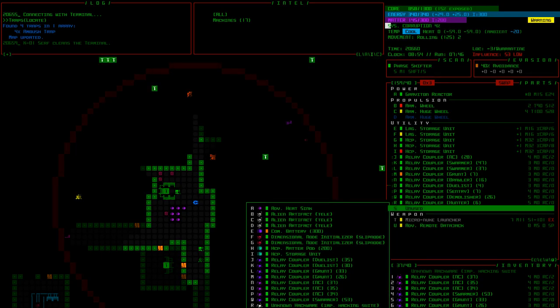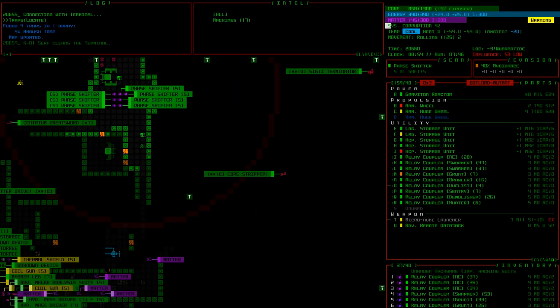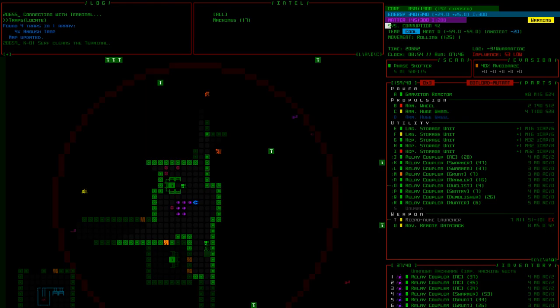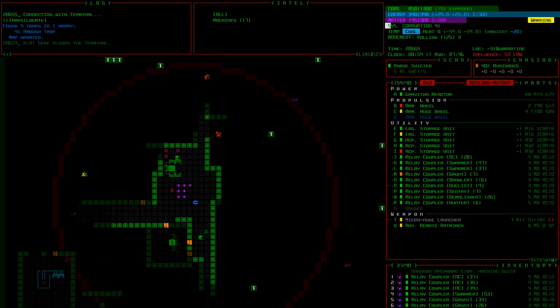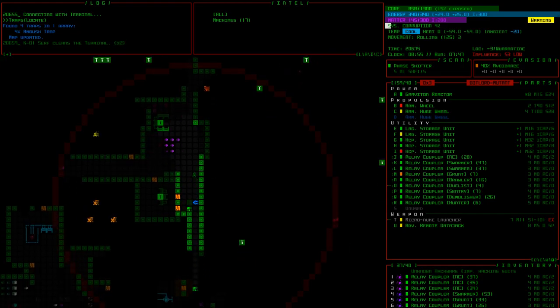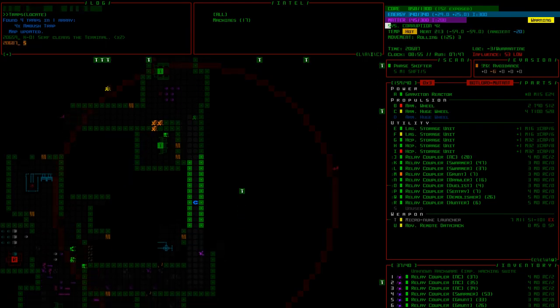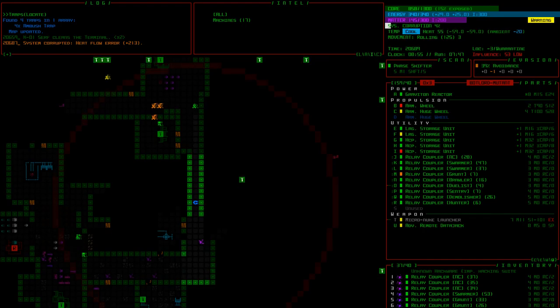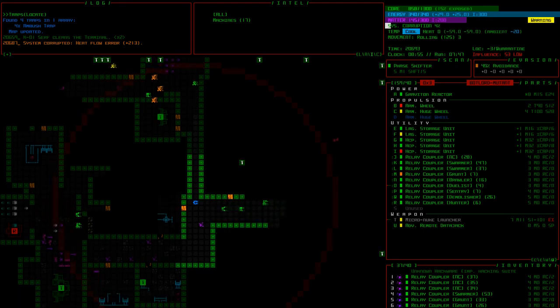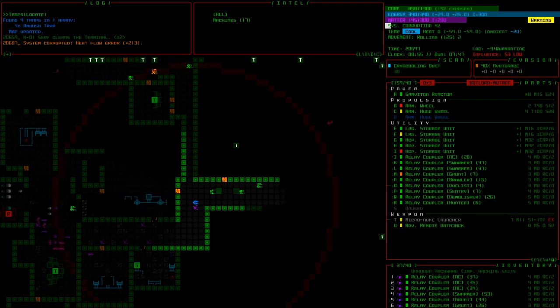There's a grunt to the north — there's only one, probably following a hauler. These programmers are coming this way — we are leaving. They're moving pretty quick, or we're moving pretty slow. Cryo-cooling duct.